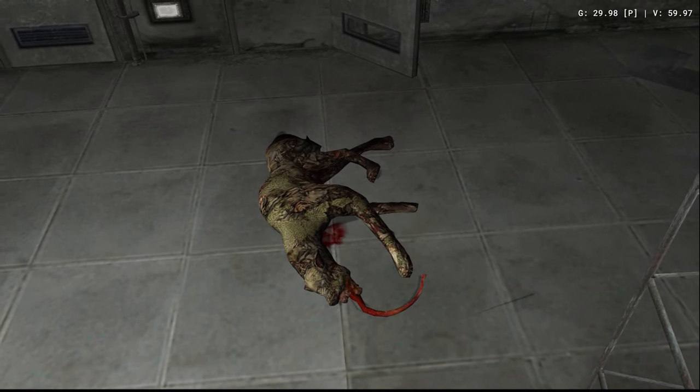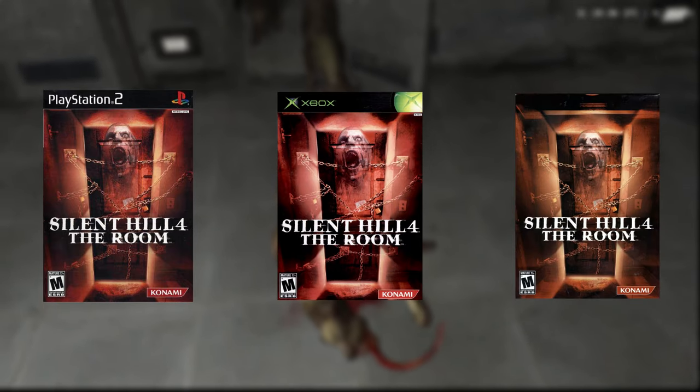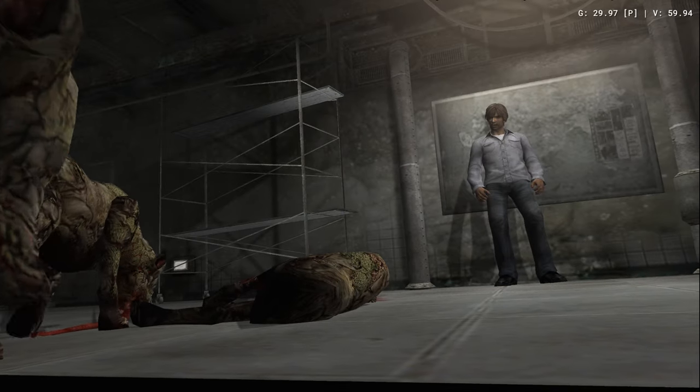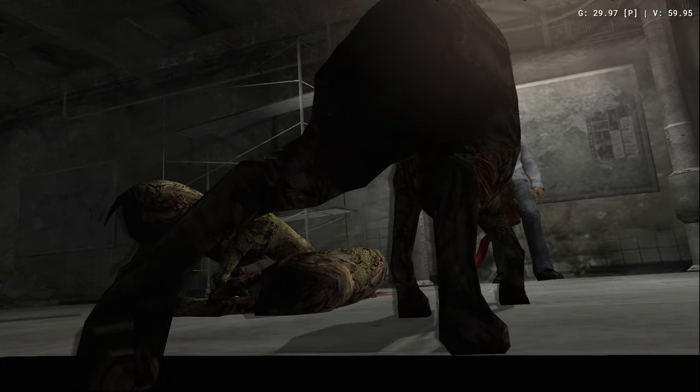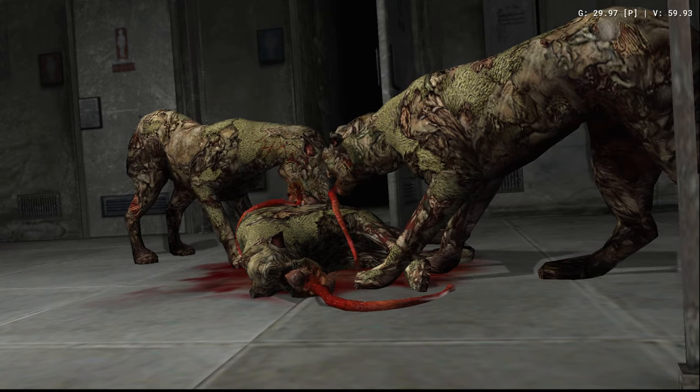Silent Hill 4: The Room was released in 2004 for PS2, Xbox, and Windows. It's become an underrated classic — while not held in the same esteem as Silent Hill 2 or 3, it's very much worth playing. So let's see which version is best.